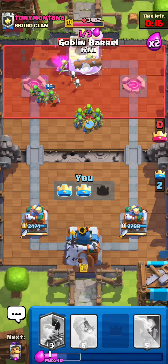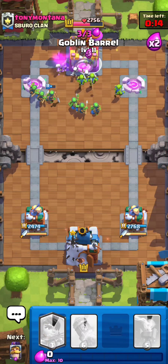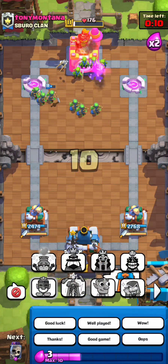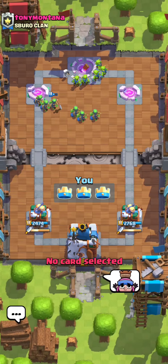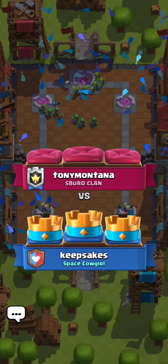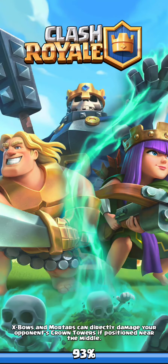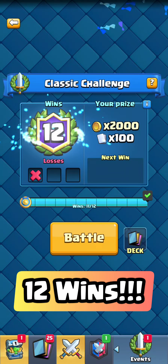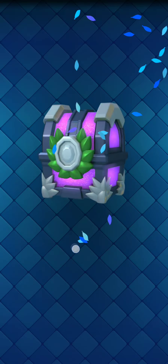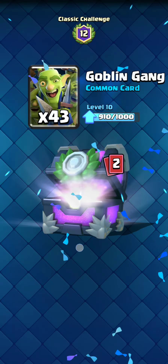He gave up. I think I hard counter that matchup. E-Spirit Tesla makes it a much harder matchup, honestly, so that's why Inferno Tower is so nice against all the beatdown. Gang is just fun to use — it's good pressure, and also just good on defense. I do think the cycle version has its merits — you can keep up with other cycle decks better — but this version is definitely better against beatdown: Giant, Golem, Lava Hound.